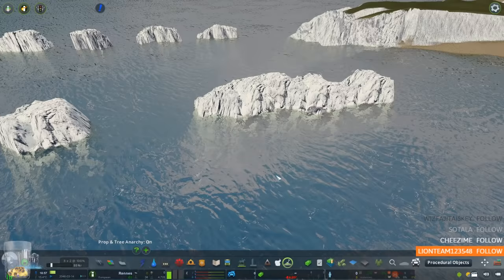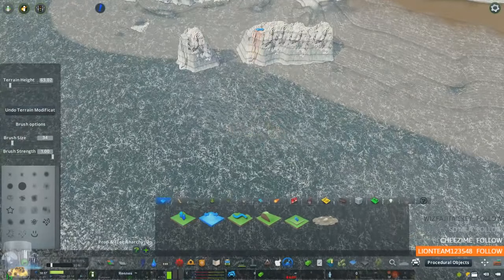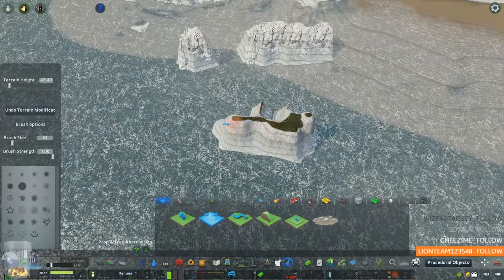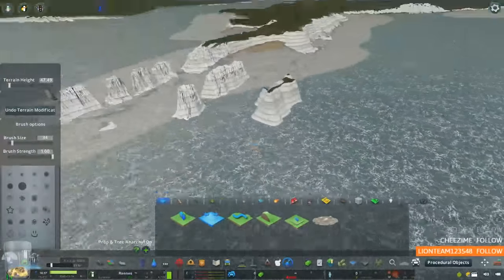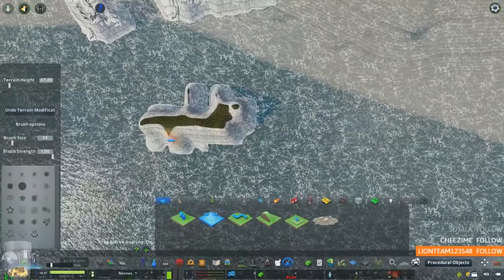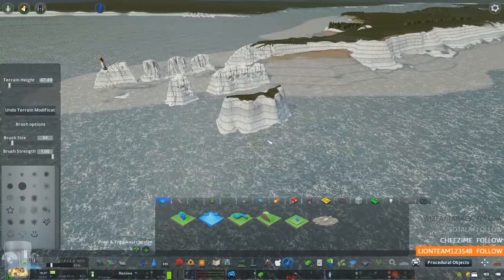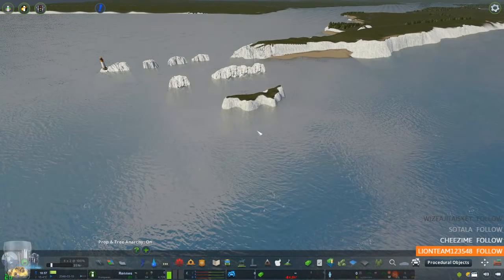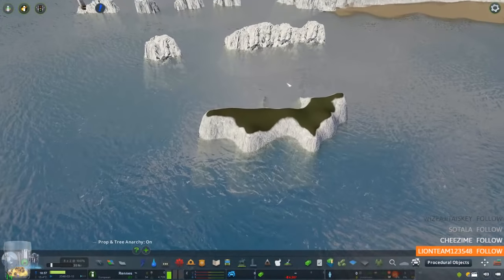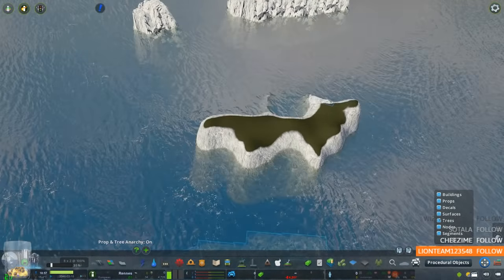What you can do now is just pretty much simply make this very quickly in no time at all. Look at the difference between these two — if you were going to create it with the landscaping tool, it's very difficult. That's just me trying to do something in the same sort of time it took me to put this down. It takes so much more time and it's just difficult.